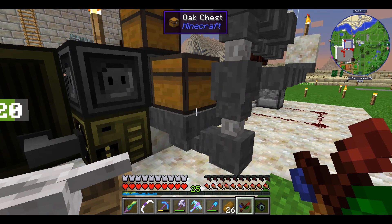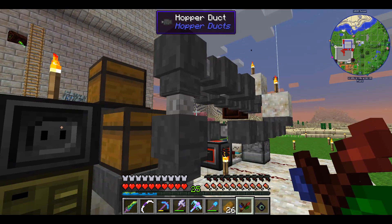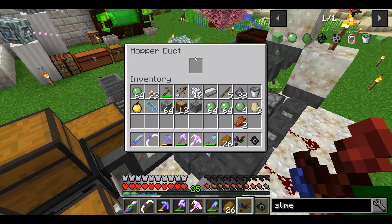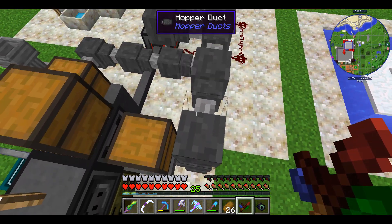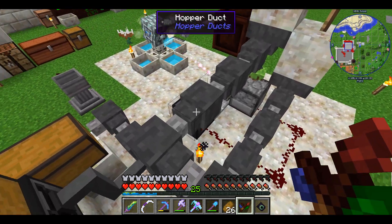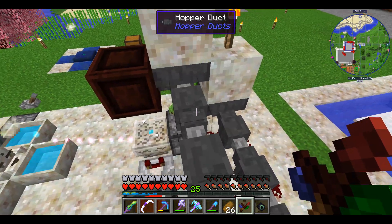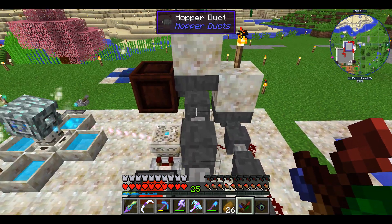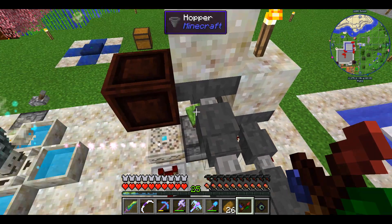Once items are loaded into the feed chest, they are fed through a hopper and then a series of hopper ducks. Hopper ducks are kind of like hoppers, except they're able to feed items upwards. They have one inventory slot and all they do is push items forward — they don't collect items from the environment. This is really something that I think Minecraft should have in vanilla. You shouldn't need a mod for this; it's very true to the lore of Minecraft, and it's unfortunate that the developers haven't added any type of piping system. Something like this would be so simple that I think it would be right up Minecraft's alley. You can get this as a mod, but personally I think this should be part of vanilla.